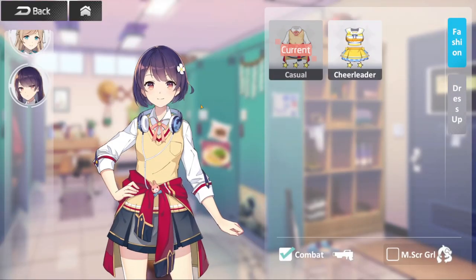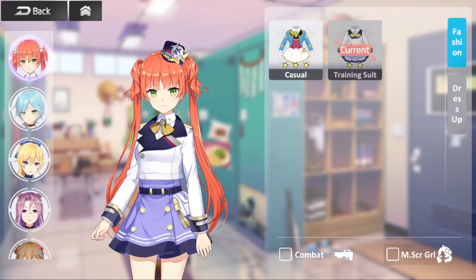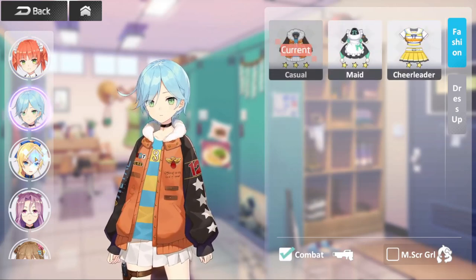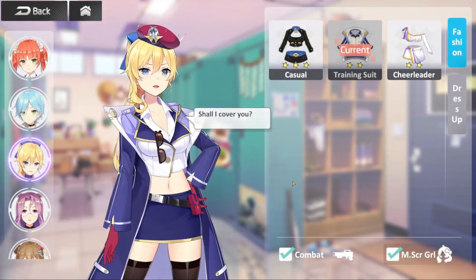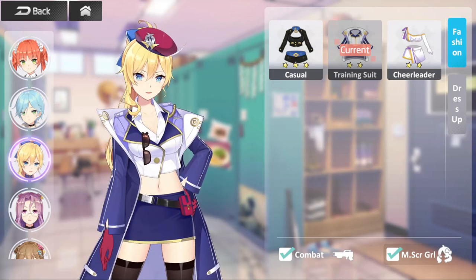One of my favorite features when it comes to the hero collecting aspect of this game is the wardrobe feature. This game does wardrobes and costumes the right way. So let's say you're using a five-star version of a character — you can be using a two-star version of their outfit in combat if you choose to, unlike Kona Suba before it got all Nexoned up. That's how it should have been.